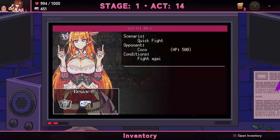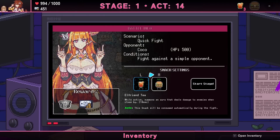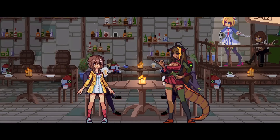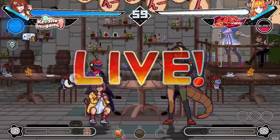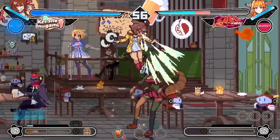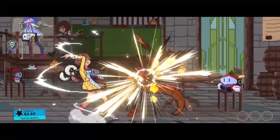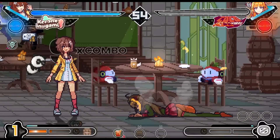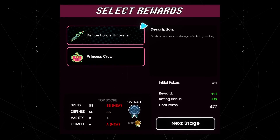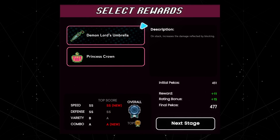Just a simple opponent. The character I was playing is also very cracked at Mario Kart. Easy win. Another Demon Lord Umbrella — if they hit me they're just going to explode.